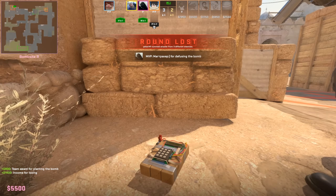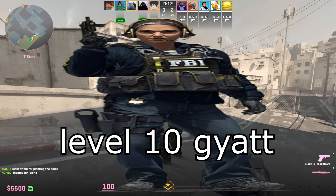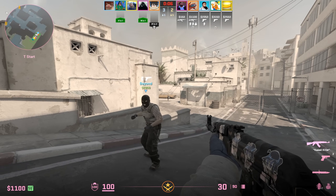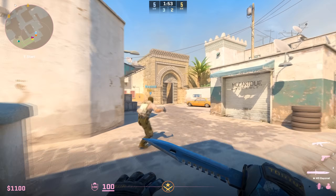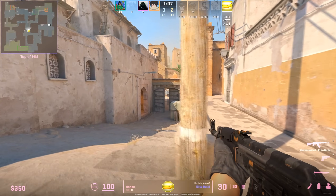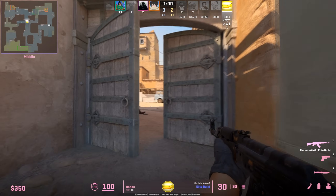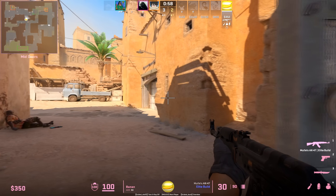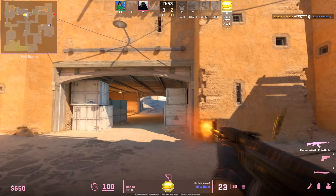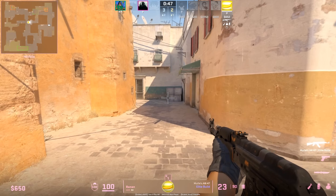16x10 is a good middle ground between 16x9 and 4x3. You get stretched player models that are easier to hit, but you also get the benefit of 16x9 where you can see more. I think 4x3 is a little too stretched for me — it kind of hurts my eyes. The only downside for 16x10 is that when I tab out in game my desktop goes crazy. I have three monitors so whenever I tab out it takes a while to tab back in and it's a bit laggy, and there have been times where it completely crashed my game.